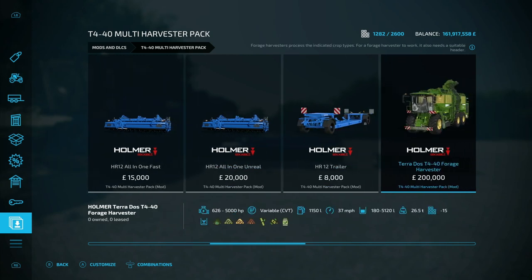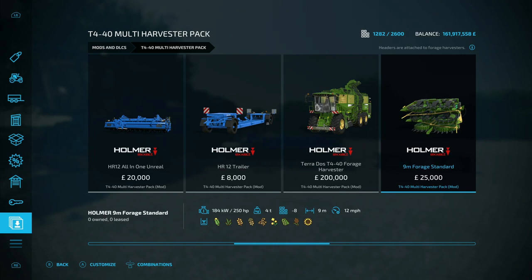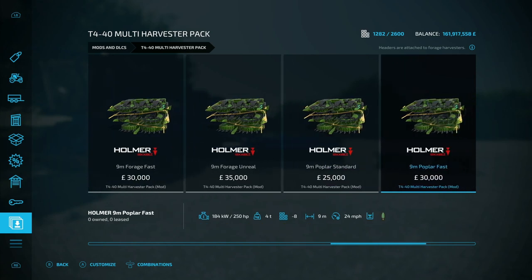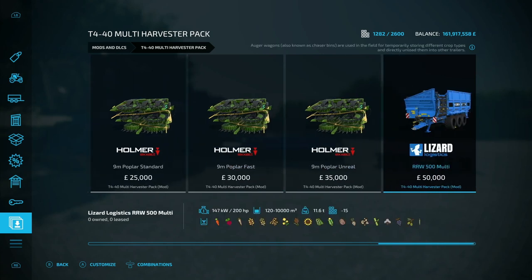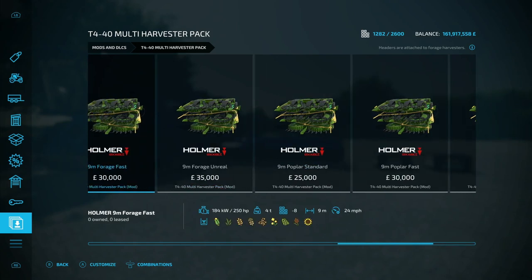The pack doesn't stop there. There's also the T440 forage harvester — same type of vehicle, 5 million liter capacity, up to 5,000 horsepower, 200 mile an hour top speed. Plenty of colors to choose from. The forage harvester headers come in 9 meter at 12 mph, 9 meter at 24 mph, 9 meter at 68 mph, and then two poplar versions. Inside those you get blue light 50 meter, red light 50 meter, 100 meter blue, and 100 meter red.